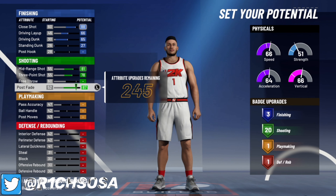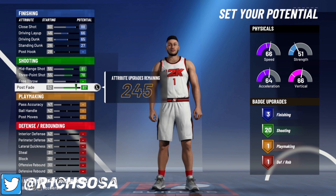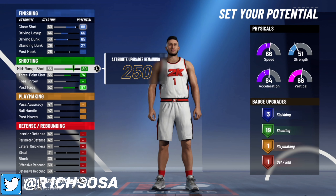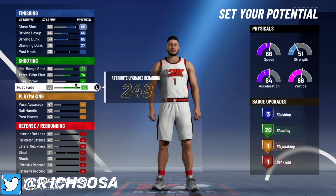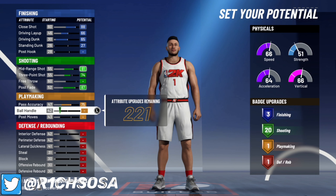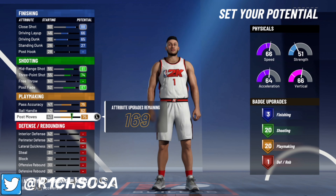Put your free throw all the way down for now, because this build can be a park build or a rec build depending on how you want to make it. If you want to be more of an all-around player, I recommend putting on your free throw so you can take this build to the rec. If you don't care about that, go ahead and put your post fade to an 87. You could take off some badge points from your three-pointer to get extra badges elsewhere, but I highly don't recommend that. For now, put your three-point to a 74 — that still gives us 20 shooting badges.